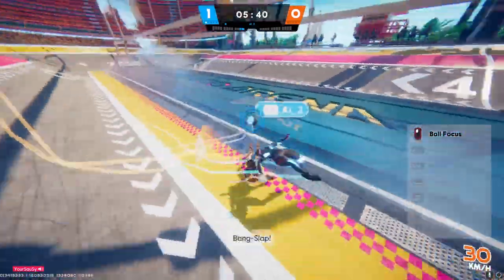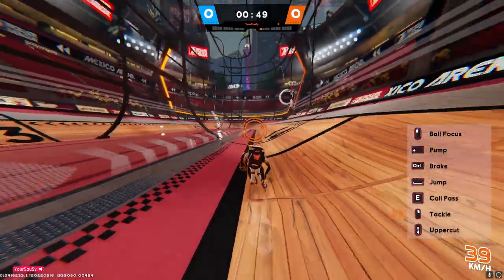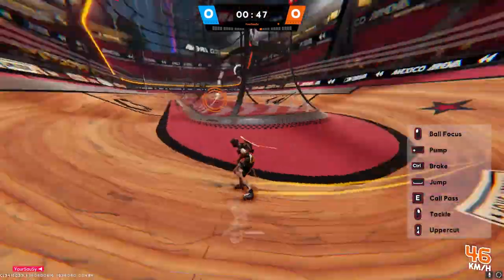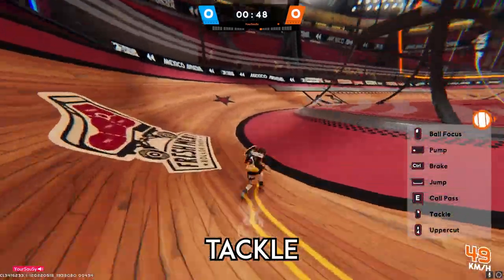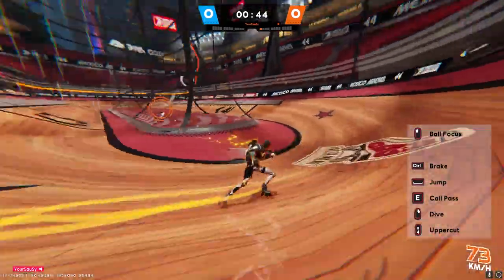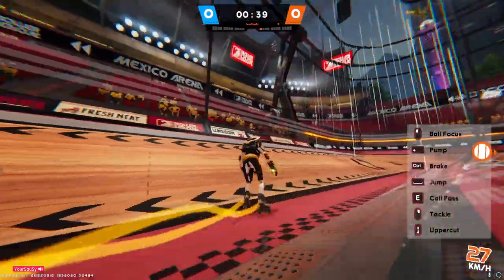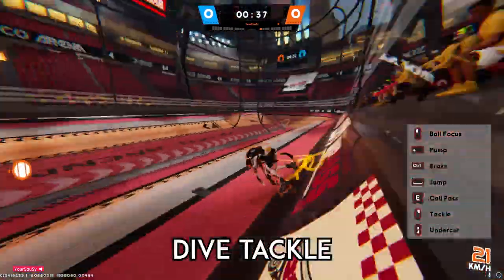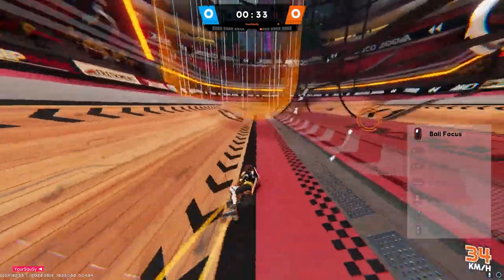Roller Champions has 5 different tackles you can use that all have their own uses. All tackles will go in the direction that you are currently skating towards. This is a normal ground tackle. This is great for short range as it does not result in movement loss. In fact, it can actually help you gain speed when you are slow. If you need a little more range to tackle your opponent, you can use the Dive Tackle. This has a bigger range but you will lose all your speed by using it.